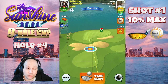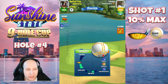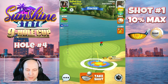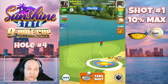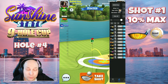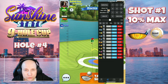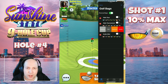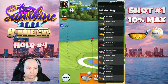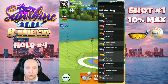Hole number four — the closest I've been able to get to this pin is with the Guardian. I set this one up with max back, two bars of right spin: that's 7.5 bars of backspin and two bars of right spin. I adjust this shot at 10% max. You'll notice I'm right between the bunker and the rough, so make sure you do a little practice to ensure you'll have the correct elevation depending on tournament wind.